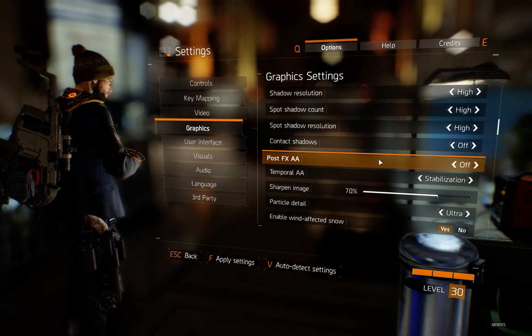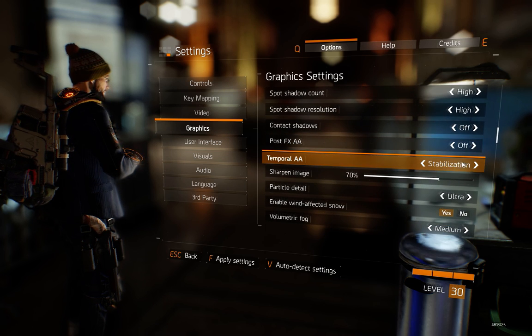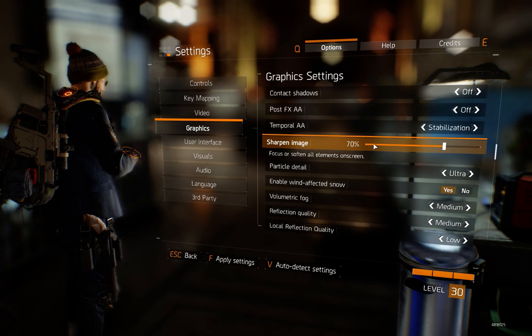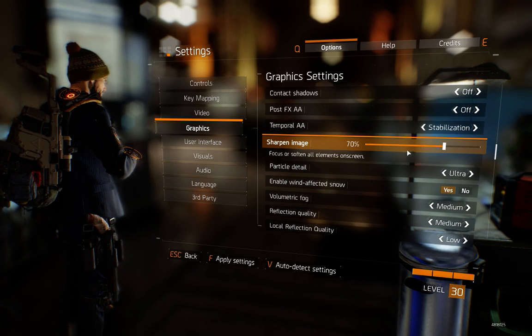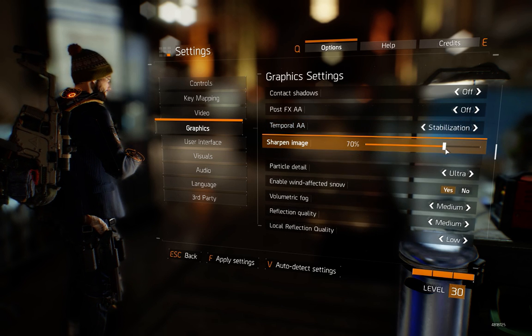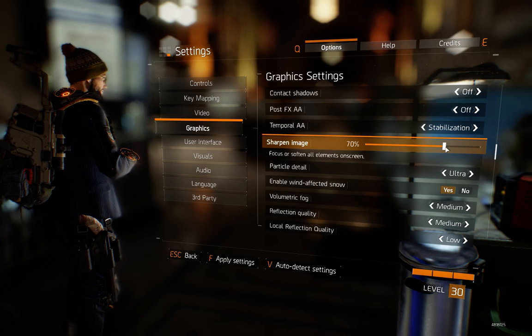Contact shadows you want to put off. Post FX, AA off. I put this on stabilization. Sharpen you can decide yourself — it doesn't matter for fps so much. I just left it on the standard 70 percent.